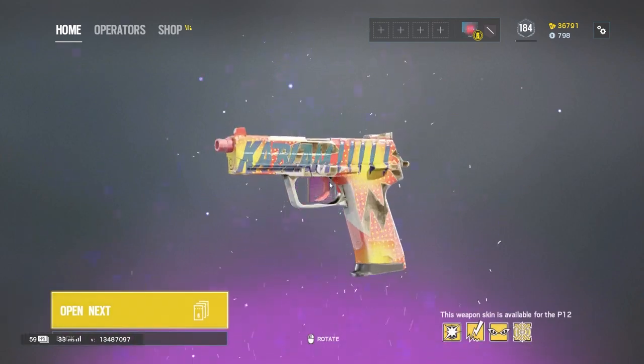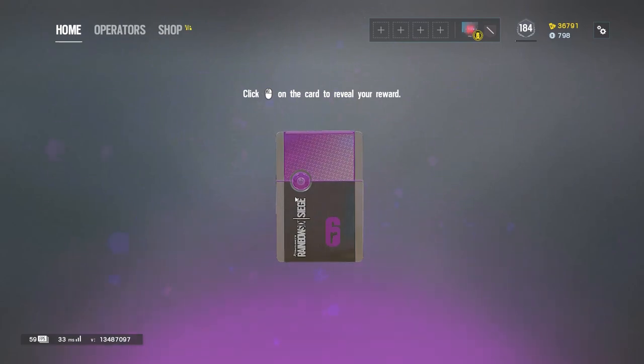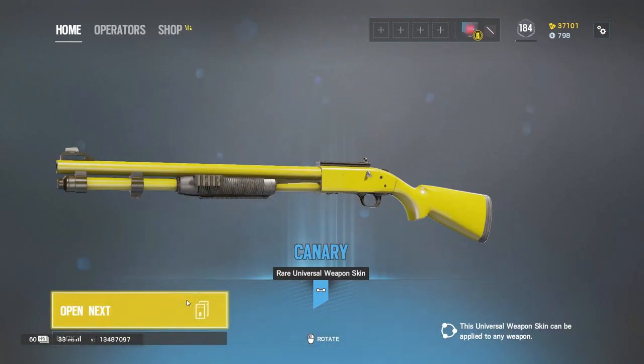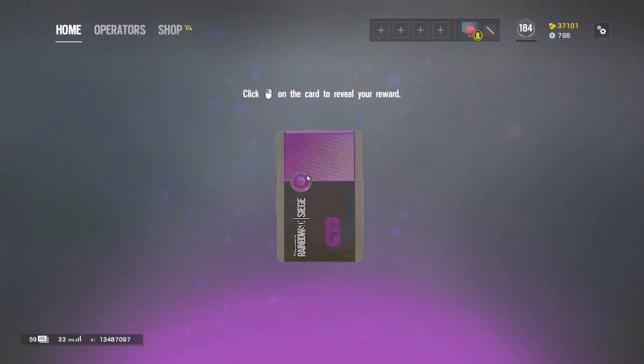Please give me another black ice — I only have two now, come on. Back to back, maybe we get lucky. Give me a black ice please. Cool universal weapon skin. Come on, this is another purple — black ice please, please.